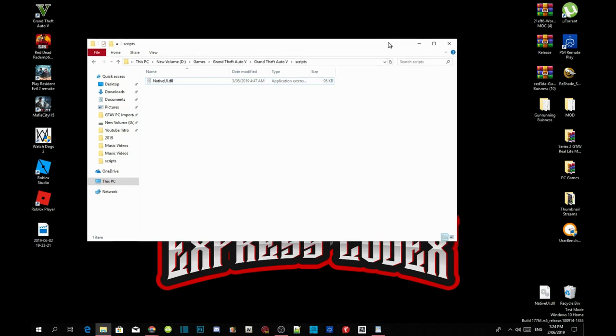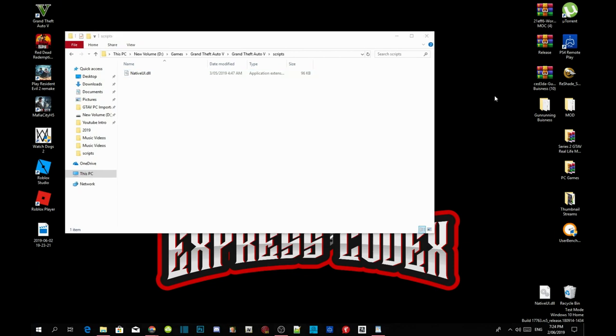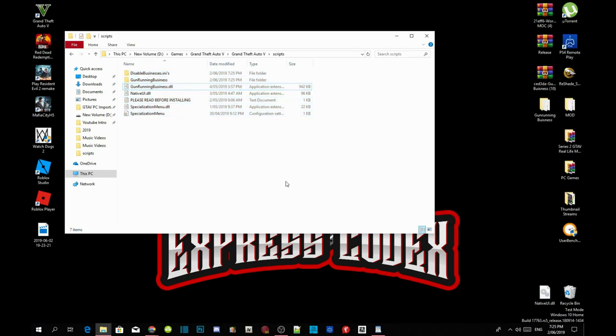Once you've confirmed you have the latest NativeUI.dll file inside your scripts folder, open up your Gun Running Business extract folder. Inside the extract folder, copy everything and paste it inside your scripts folder.